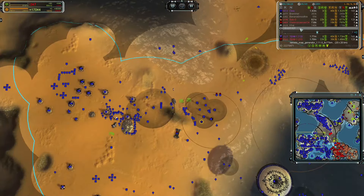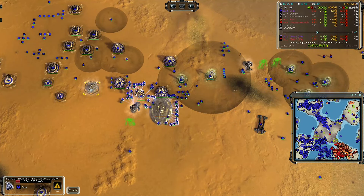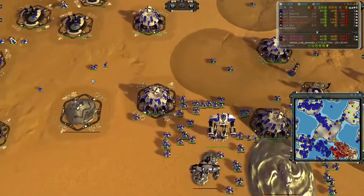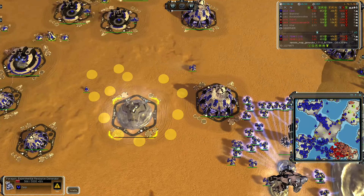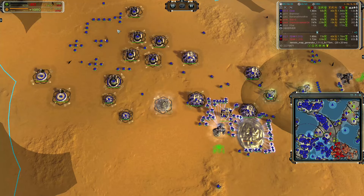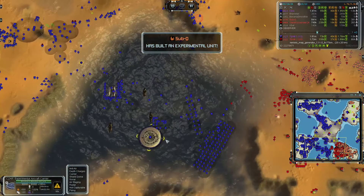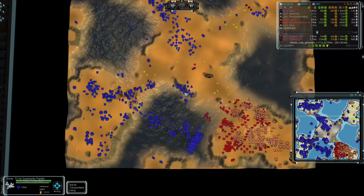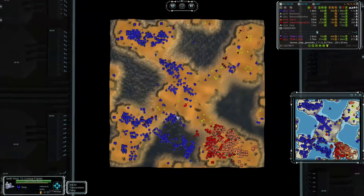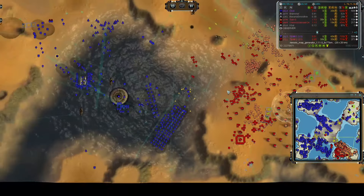DIRP's ACU is in a stealth field, and that Paragon is just still sitting there not being reclaimed. Seriously, if you build something like that and decide you don't actually want to build it, reclaim it - that's just so much mass sitting here, and he is stalling a lot of mass. He could definitely use that. Another SL - still think that DIRP is probably not in a great position here since he doesn't have air control, and although it is looking better with some ASF now, I would still argue it is the wrong decision. Three GCs now waiting to make a play onto the beach, and three experimentals - two GCs and one chicken - trying to start a push against DIRP.